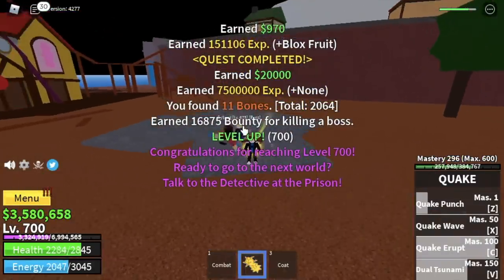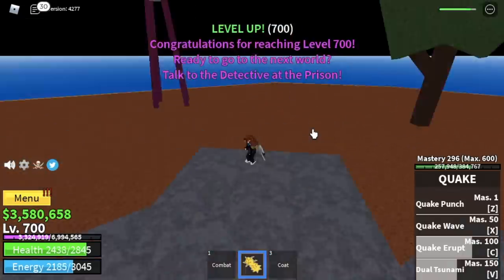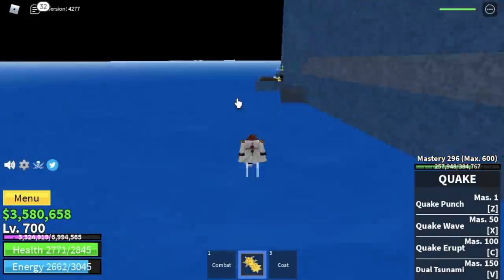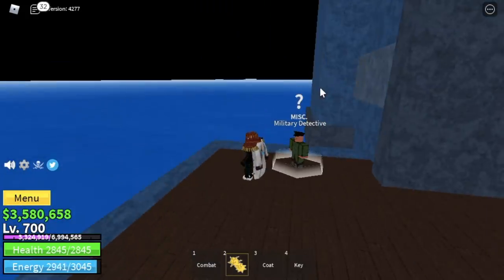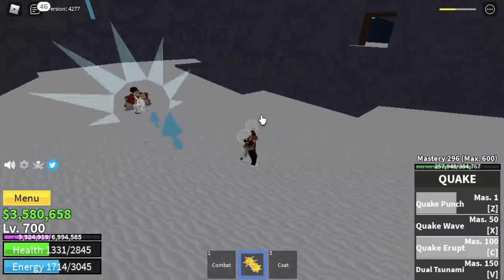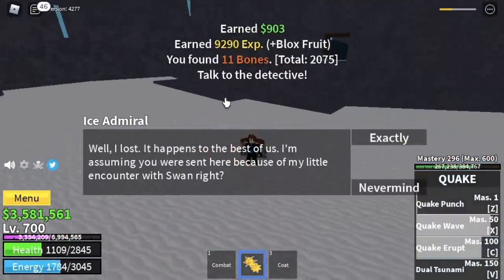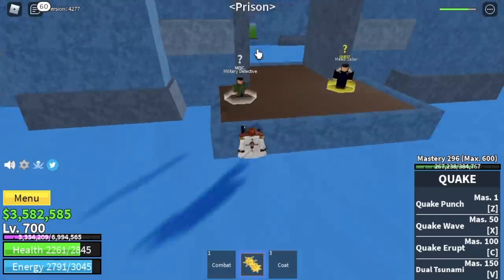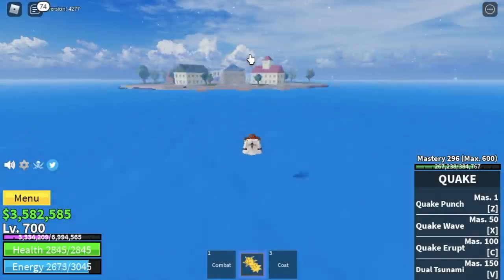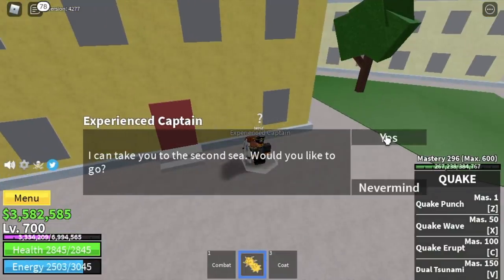When you reach level 700, you will unlock a quest that will ask you to go to the prison. Remember the prison where Swan is — unfortunately Swan is there. He will give you a key, and you will use this key to open a door in the Frozen Village, in the cave. You're gonna need to defeat the Ice Admiral. After you defeat him, go back to the detective in the prison. He will then ask you to go to the Middle Town and talk to the experienced captain. And that's it — we've reached 2nd Sea!